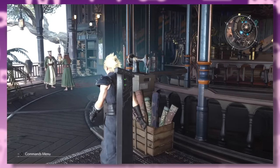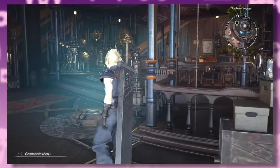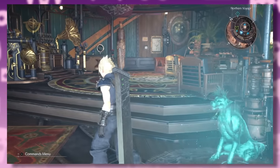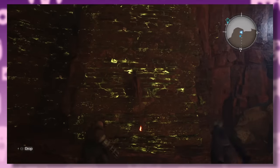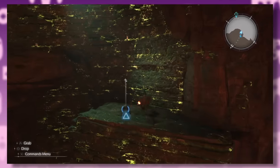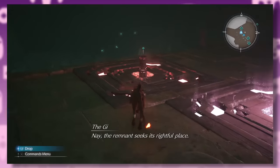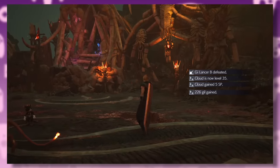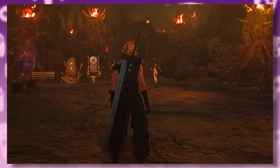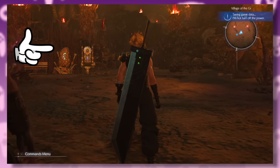Luckily, the key elements from the original are still there. Bugenhagen's observatory is much bigger this time and filled with loads of little details. The Cave of the Gi is also a big part of this location — a pretty sizable dungeon complete with wall climbing sections and puzzles. In addition to that, the cave also expands into a brand new Gi settlement, and despite being dead, they still keep their vending machines fully stocked.